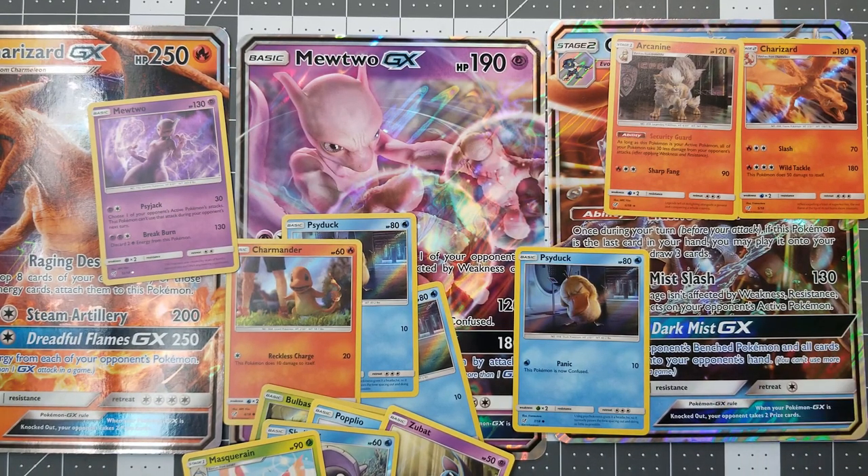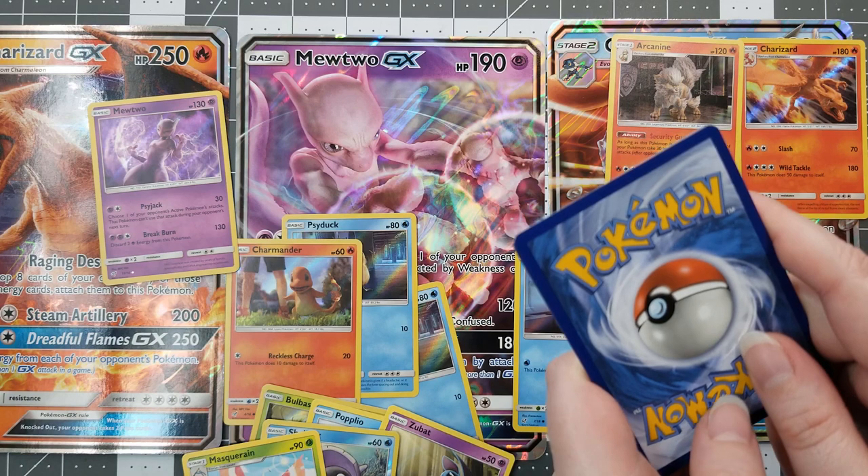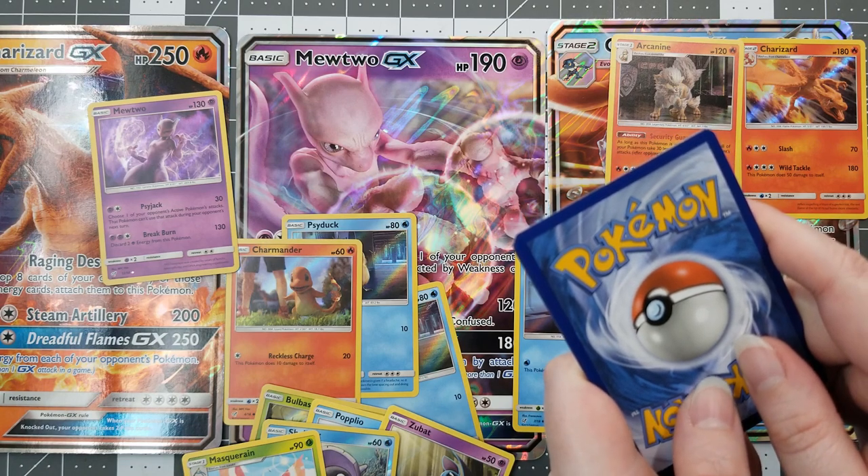So we've already got a Charizard, an Arcanine, and a Mewtwo. I'm hoping for another Arcanine or another Charizard or something like that. What are the other cards we so far have not pulled from this set? We got the Greninja, the Arcanine, the Machamp, the Mewtwo, and we got the Slaking twice. I think we've got every one of the rares at the moment. We'll have to see if we've managed with this to collect the entire set.